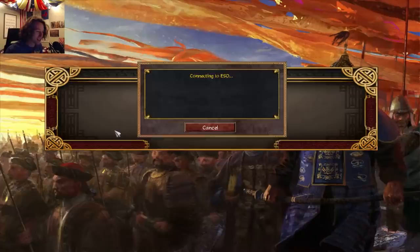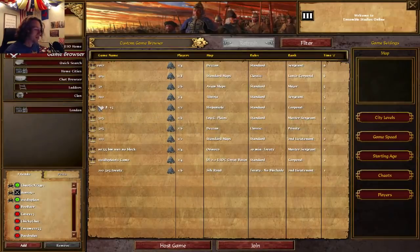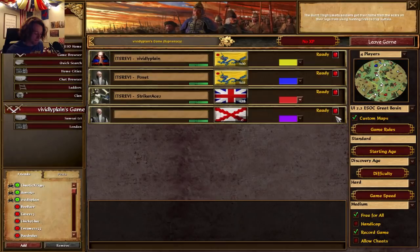One-one going into this last match. I have not seen a game three yet in this tournament — you're about to see one. There are some good game threes from Trajun that will be posted soon. We're on the Great Basin for this final game. I don't know what vivid has up his sleeves — those are his two civs. Probably India or Spain would be my guess.